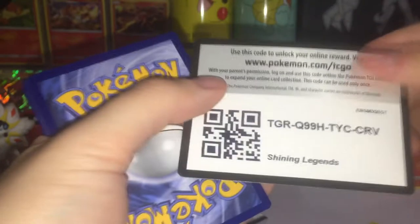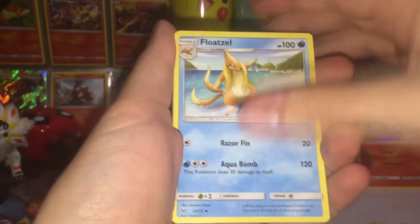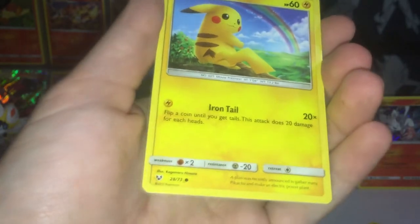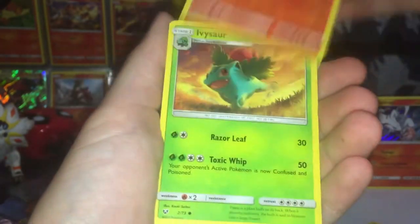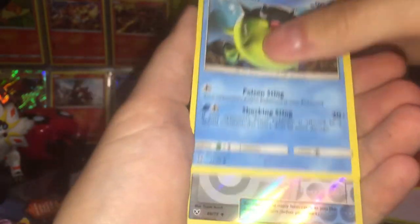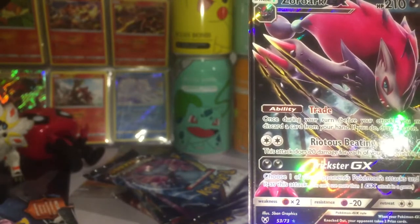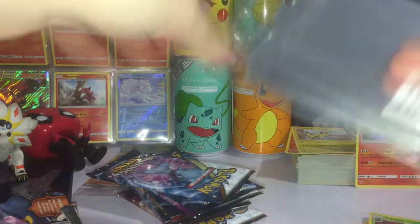Another code card for you guys — pop those out. Energy, Golurk, Floatzel, Scrafty. Oh, that's a cool Pikachu card — wow, that looks great! That is a great looking Pikachu card. Bulbasaur — that's nice, looking very very cool. Torchic, Ivysaur — Qwilfish, Super Scoop Up, and a rare! Oh nice — look at that, a Zoroark holo! Trade — once during your turn before your attack, you may discard a card from your hand; if you do, draw two cards. That is cool! Man I want that Mewtwo so bad.